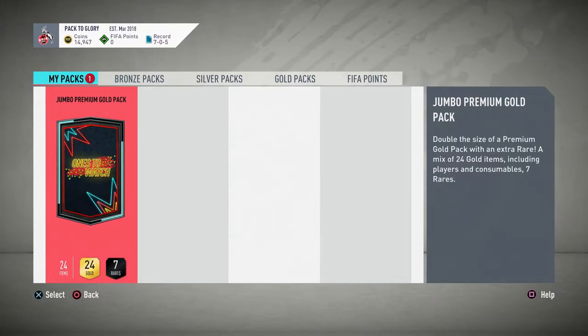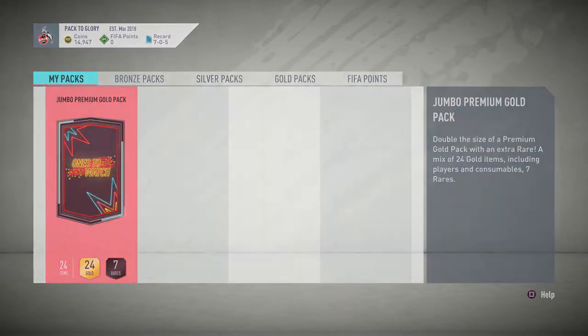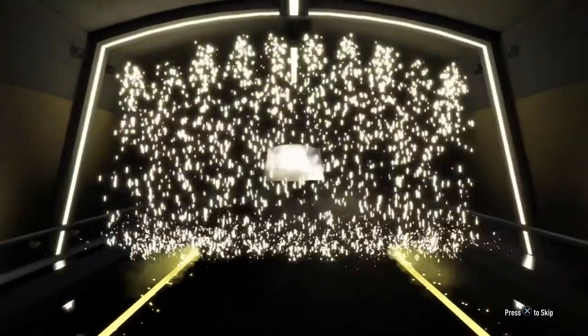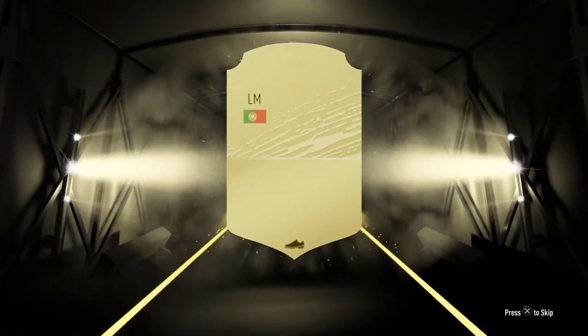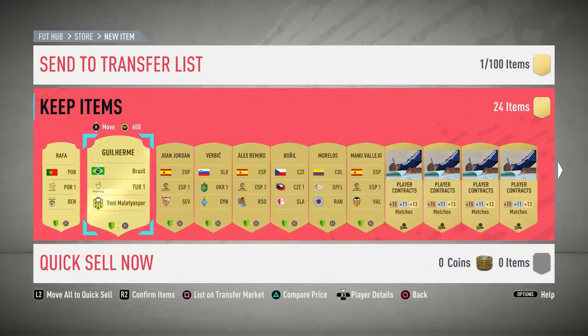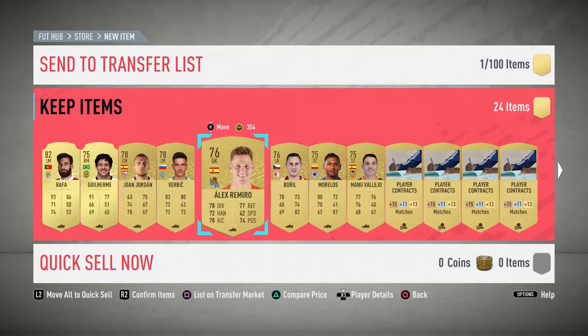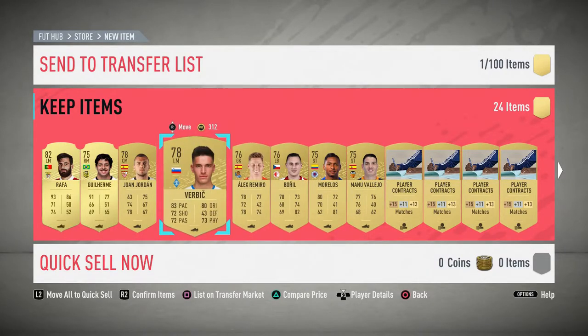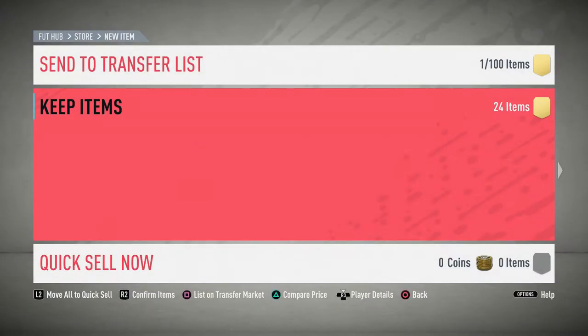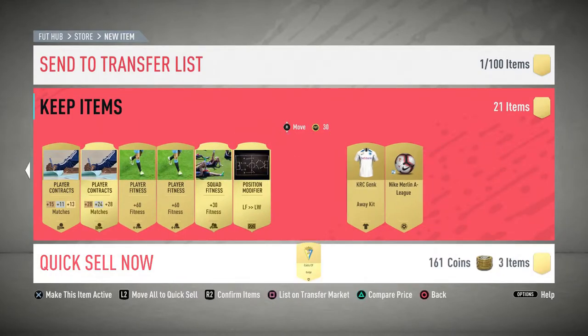Moving on to the final pack for our squad battle rewards — the jumbo premium gold pack, which is a 15k pack. It's going to be a gold rare left mid, Rafa, 93 pace, 82 rated — not too bad, but doesn't really fit into the setup. The Spanish league players are probably going to be used for SBCs or something like that. We'll get rid of the unnecessary players and keep what we need.